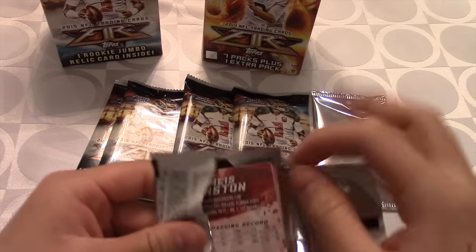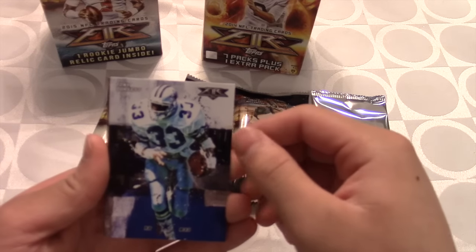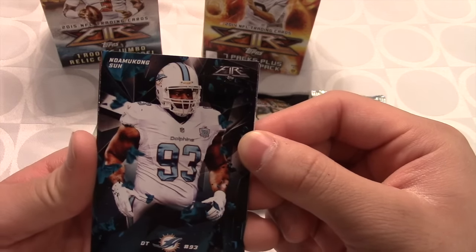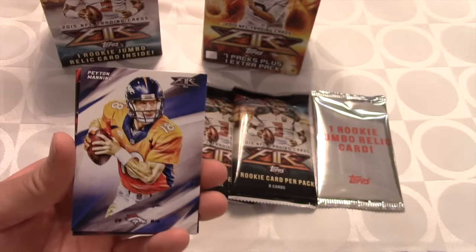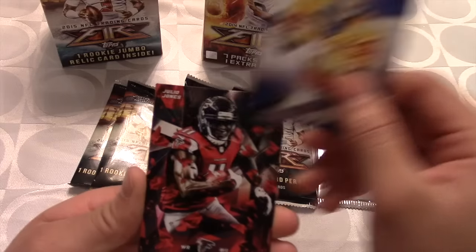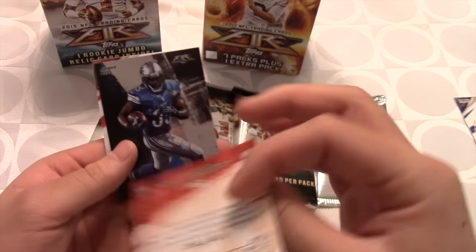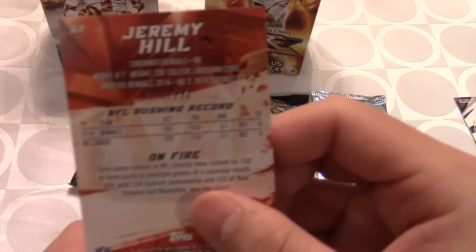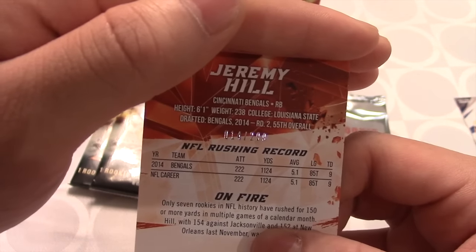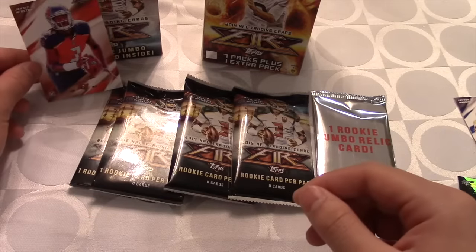Here we go into Pack 3. Ronnie Lott — nice big Ronnie Lott right there. Tony Dorsett, very nice. Ndamukong Suh — I love that look, that's a very nice looking card. Then we also get Peyton Manning — congratulations to the Broncos for winning the Super Bowl this year, though it may be his last season. We get Julio Jones — man that looks so sweet. Jeremy Hill — this one is numbered 14 out of 299, very nice. We also get Joyke Bell and Jameis Winston — so we got the cover boy, a nice rookie pull.